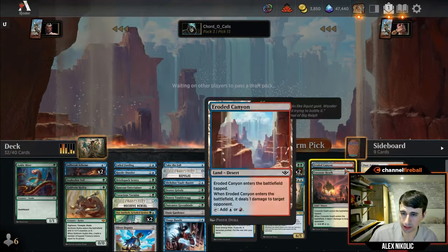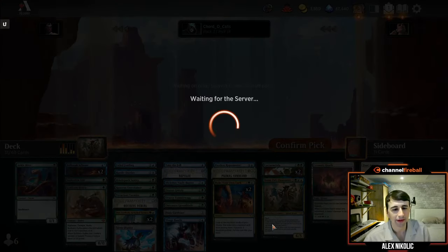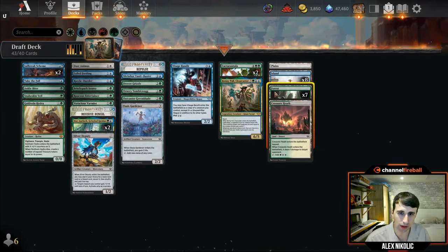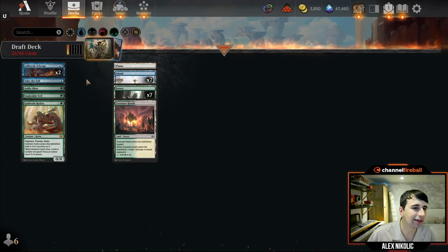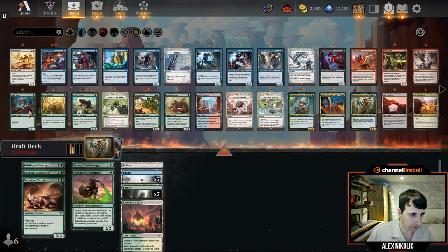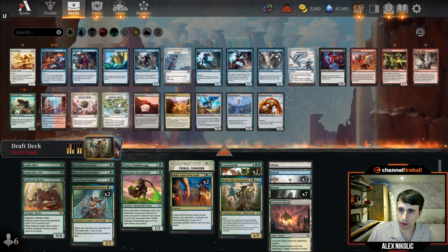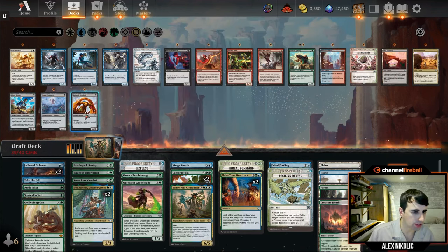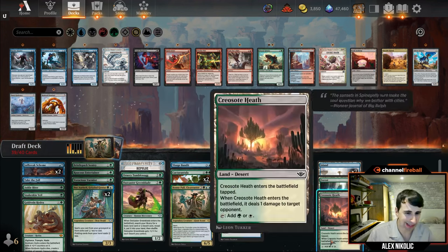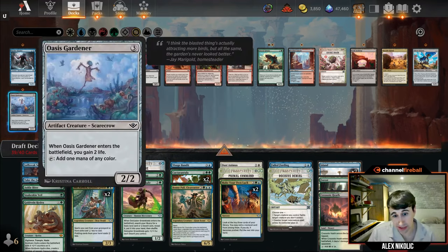The biggest thing we have to figure out is whether to play Dust Animus. It kind of depends on how many janky cards we have, and I don't think we ended up with that many. I'm leaning toward yes, especially because we've got Gold Vein Hydra that fixes our mana. Let's take everything out and bring everything back in. Green Blade, Tumblewag, two-drops in for sure, Snakeskin Veil in, Primal Command — yep, all this good stuff. I think I'm going to play the Animus. The Greenblade really made me comfortable about it — it goes and gets it, plus some treasure.